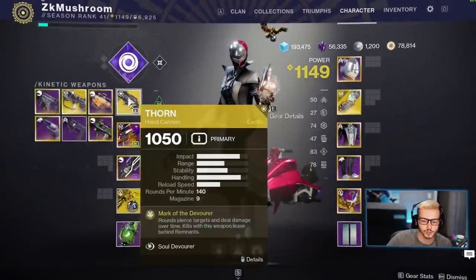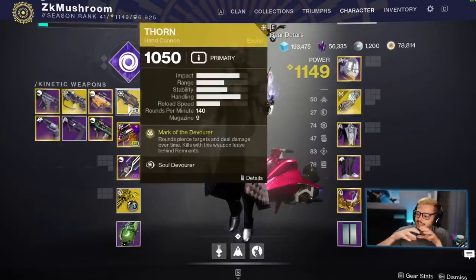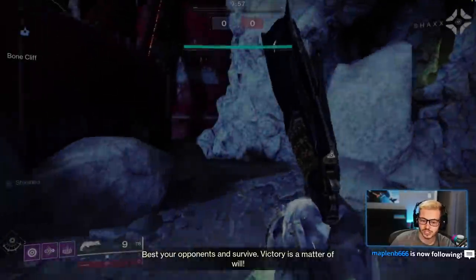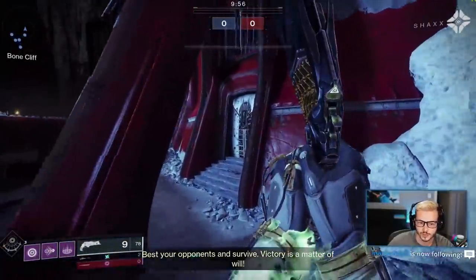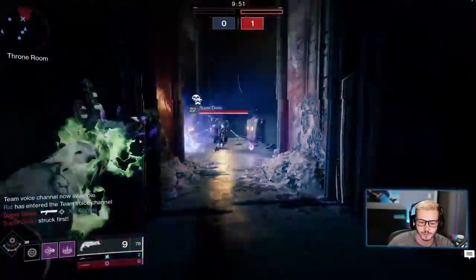There's actually a bug with the Thorn and the melee — every time you get a kill with Thorn it's activating the melee even when you're not meleeing people. So this is going to be a really good combo. It's pretty broken — not like super broken, but I think it's a bug.